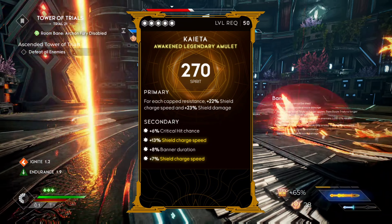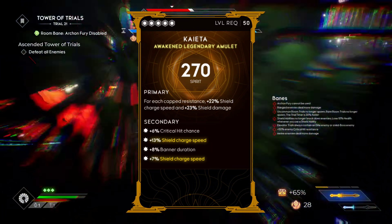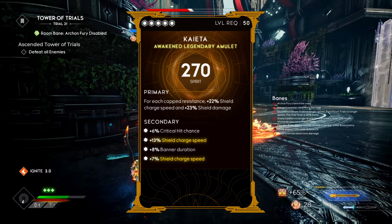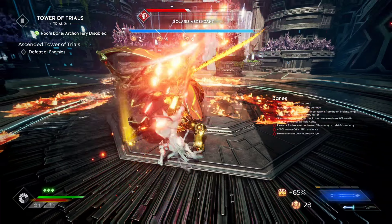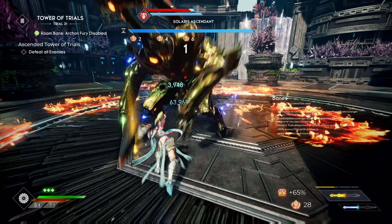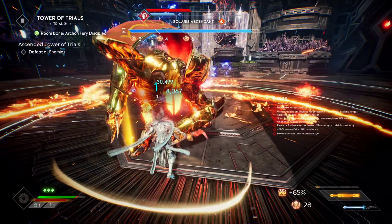Next we're going to be using the Kaida. As you guys saw, we have all our resistances capped out, so this is definitely going to help us out. The primary here: for each capped resistance, we get 22% shield charge speed and 23% shield damage. Being that we're not going to be using Lion Talisman, this is going to help us spam shield throws. We're going to be able to inflict ignite with the shield, so this will help us out whenever we don't have our weapon tech maxed out — we won't need to worry about weapon tech as much.